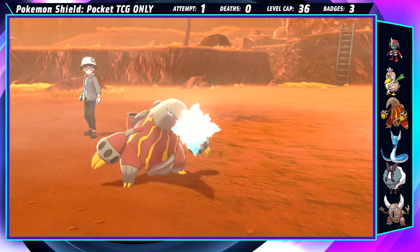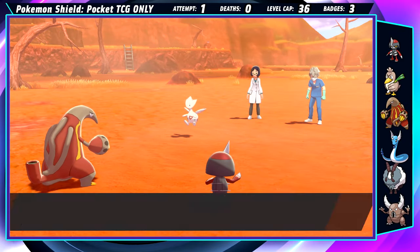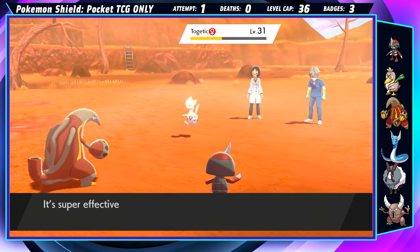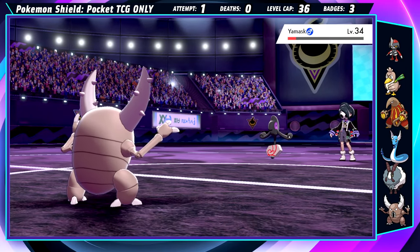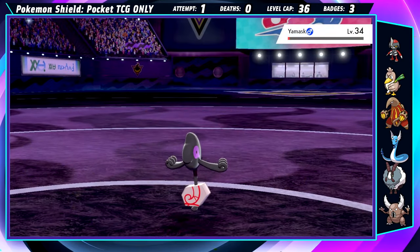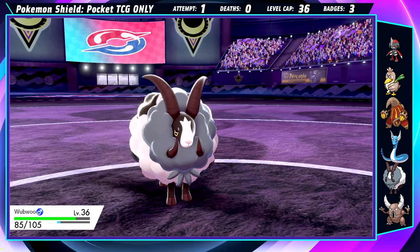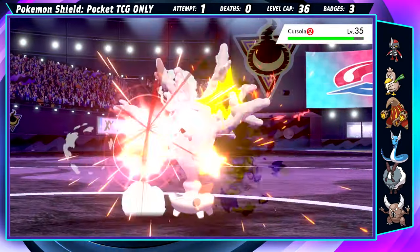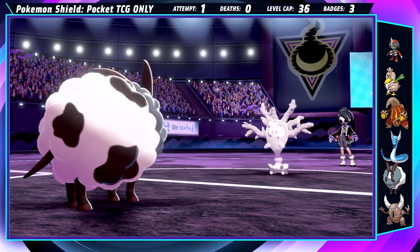On the way to Allister, Pawniard actually puts in pretty great work, showing off in front of a team of more evolved Pokemon. My newest bug leads the fight against Allister's Yamask — one Thief almost does them in, and after a Disable, we take them out. Anticipating an Ancient Power from Cursola, I pivot to Wooloo, who's actually my most specially defensive Pokemon right now. Because we're faster, our Payback doesn't get the kill, but they crack under the pressure and finish the job themselves.